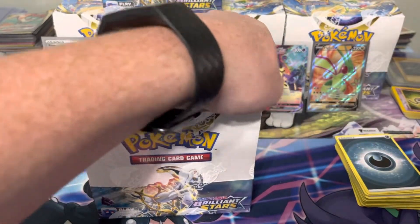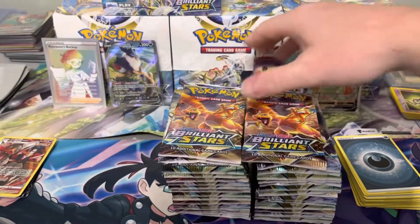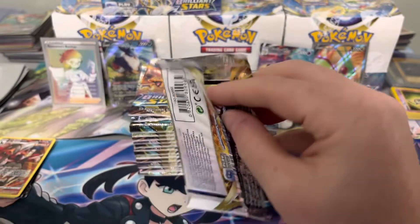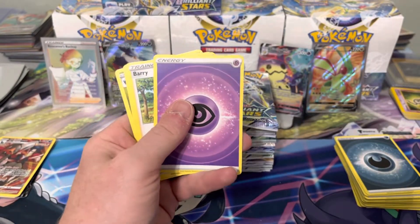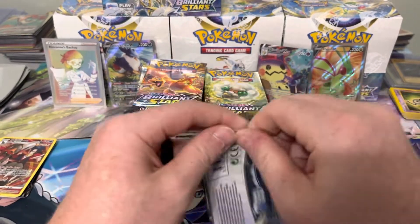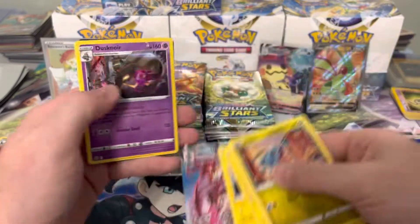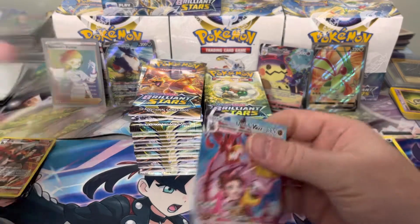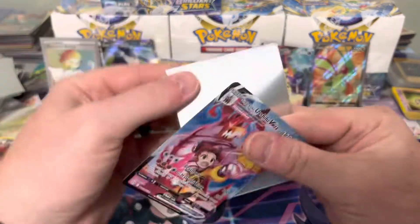I'm going to try to keep this video under 30 minutes so I'll rip a little faster. This Brilliant Stars set — I'd say it's a better set to rip than Evolving Skies. You can argue that, but I find your hits in Evolving Skies are so much better with all those evolutions and the alt arts. But the odds of hitting one in a case are a lot lower than getting something decent in this set, especially the trainer gallery cards like Umbreon or Sylveon, which are $20–30 cards.